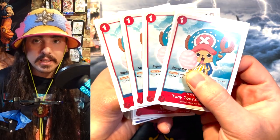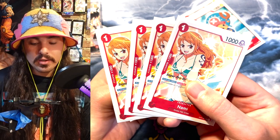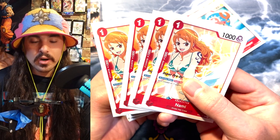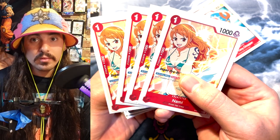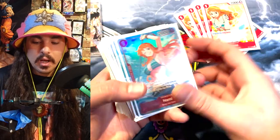Then I'm playing four of the Nami that has the same skill as the leader — she can take a rested DON and add it to one of your character cards or leader card. So if you have the Luffy and Nami's effects available, you can play Rush Luffy when you have five DON and make him unblockable, or play the bigger Luffy which we'll get to.